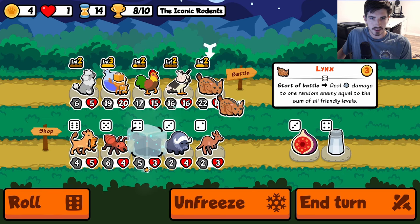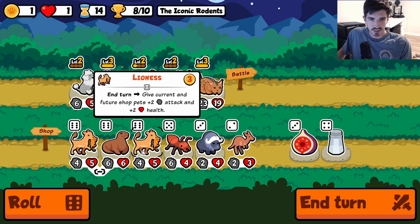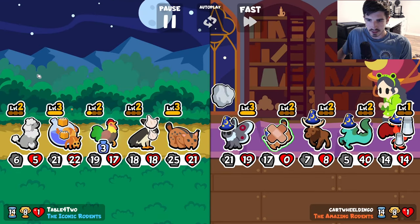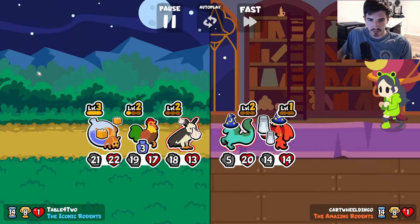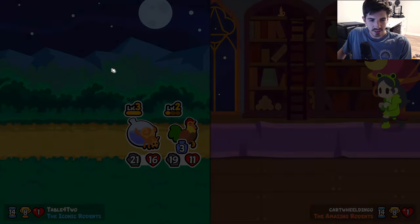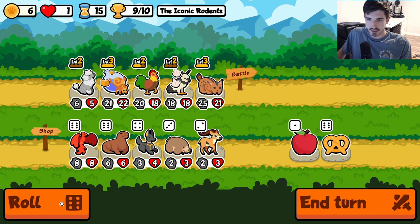Roll me another lynx — huge. I mean I'd love to run lioness, it's just too late right now. Next up rooster level. Is the poodle strong enough to get us there? I'm not sure. I think in all likelihood it's gonna be the lynx that gets us there if anything.